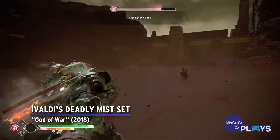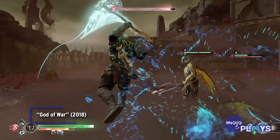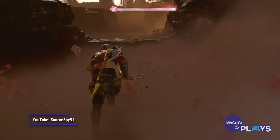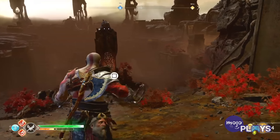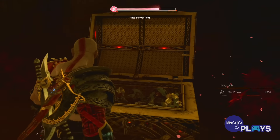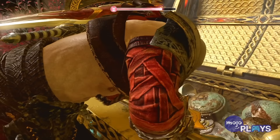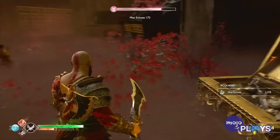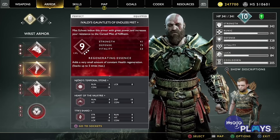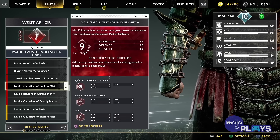Ivaldi's Deadly Mist Set, God of War. Niflheim can be a fairly intimidating realm when you first encounter it. Covered in a deadly fog, Kratos and Atreus will be given a time limit for how long they can stay there, and if the bar depletes, they'll quickly die. However, only by continuing your exploration will you get armor that can help you. There are several resources that can only be found here, hidden in chests and guarded by enemies. By taking these resources to Sindri, he can craft you Ivaldi's Deadly Mist Armor Set, which not only gives you resistance to Niflheim's Mist, but gives Kratos minor health regeneration.